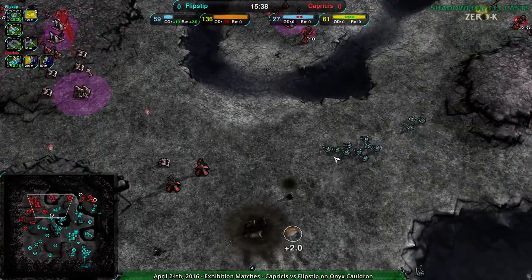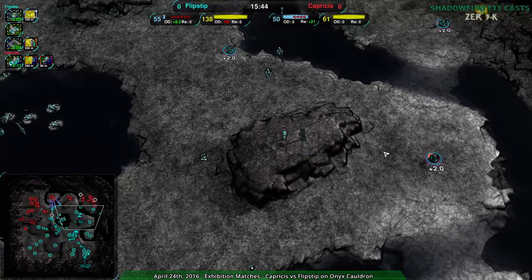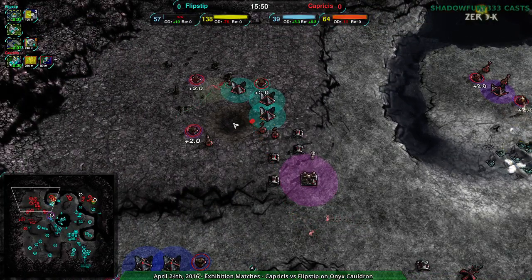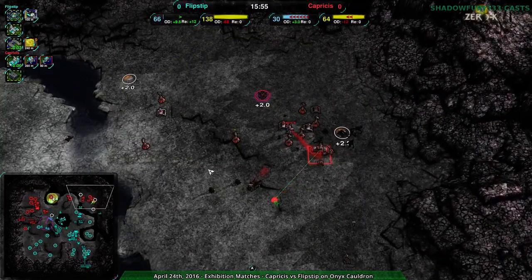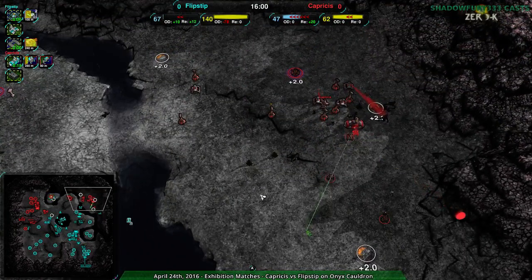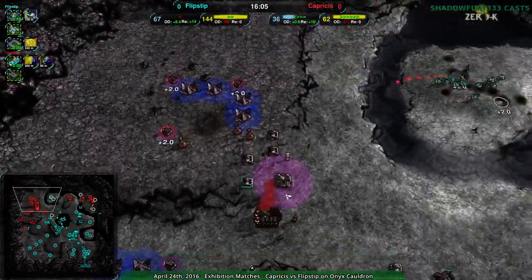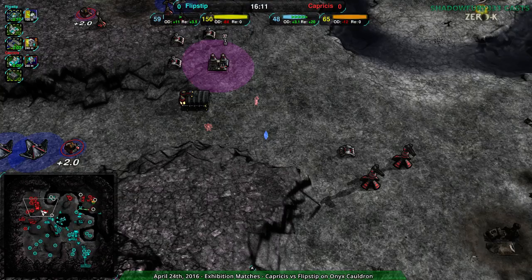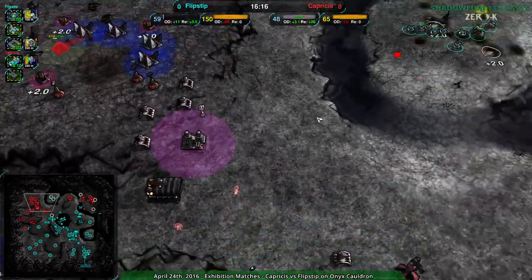They could take out metal extractors so they only have to deal with the army once. The main base is getting pretty heavily defended and there's a lot of reclaim, so there are options — it's just really tough. Capricious is going to have to make every single move correctly from here on out if they want even a snowball's chance of winning. They did rebuild the Cloakibot factory. Maybe sharpshooters or glaives would work to get rid of the scalpels.